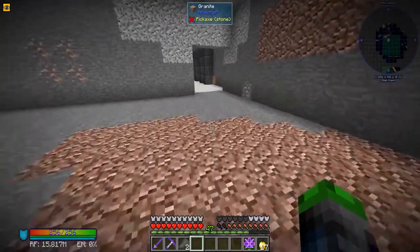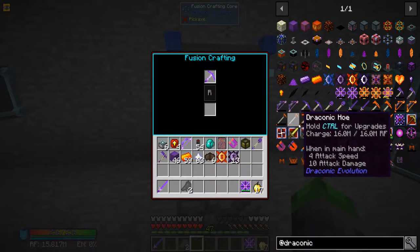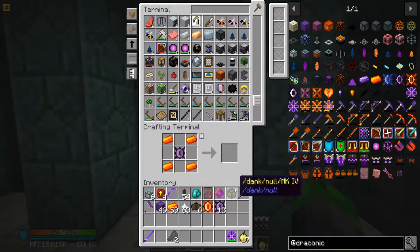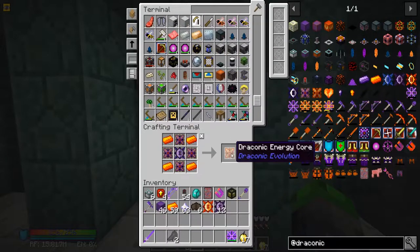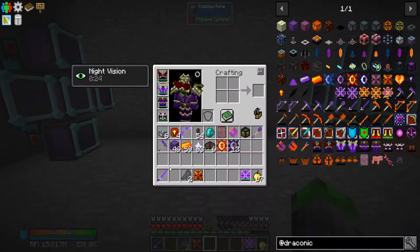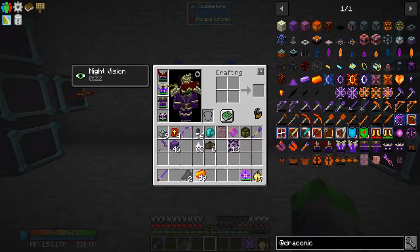We got our first awakened core - super duper sweet! We're going to try to upgrade the pickaxe now. To upgrade the pickaxe we need a draconium energy core, which should be pretty easy. We need four of those - perfect. So we need that, plus an awakened core and the draconium core on this side, and two draconium ingots on the other side.